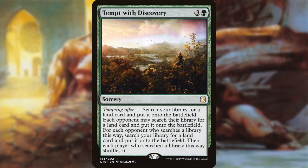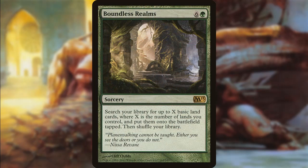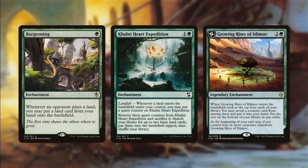Tempt with Discovery can be pretty ridiculous if your opponents all say yes — since it's any land, you could get yourself a Field of the Dead or a Rogue's Passage, and depending on the situation this can really be a game-winning card. Boundless Realms lets you search your library for up to X basic lands, where X is the number of lands you control, and put them straight onto the battlefield tapped — the more lands you have, the more tokens you'll get off Dunebrood. In instant form, we just have Harrow; we do sacrifice a land, but we get to search for two basic land cards, making it well worth it. We also have Burgeoning, Khalni Heart Expedition, and Growing Rites of Itlimoc — while it doesn't give us a land it becomes a land, which is pretty much Gaea's Cradle. Since we're playing tokens, that's going to net us a bunch of green mana.